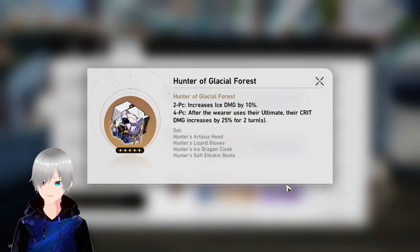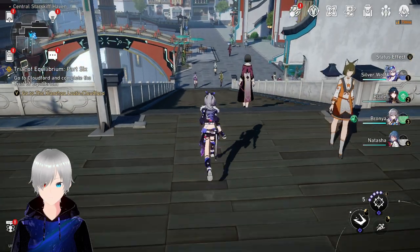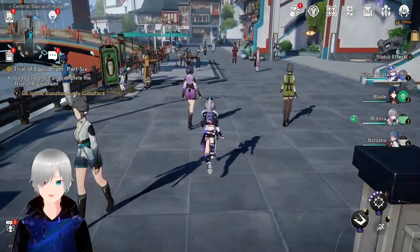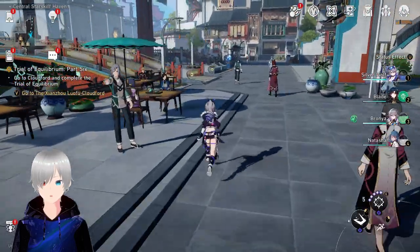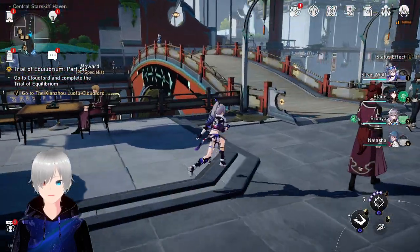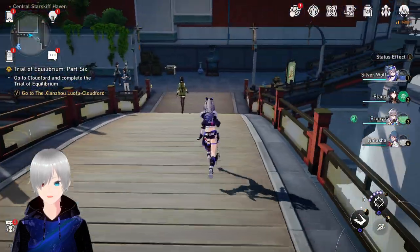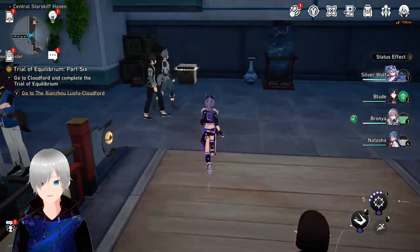There is a 100% guarantee that Hunter of Glacial Forest is the relic set for Jinglu, because it increases crit damage by 25% for 2 turns, which is interesting combined with the 10% ice damage bonus. Her team composition is going to be simple, and Tingyun will be on her banner, so it'll be easy building her, because Tingyun is a good character for almost many characters — and definitely Jinglu is one of them.